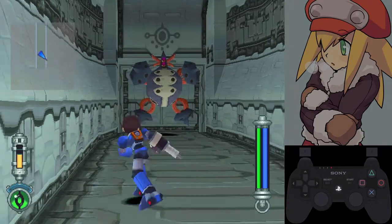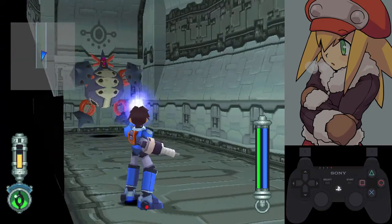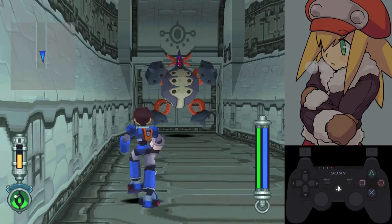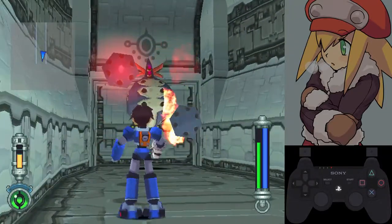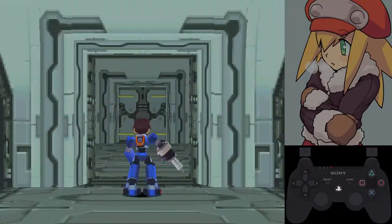He throws it far. So what we're going to do is shoot in between the left set of two and the right side — right then left, but I prefer left first. Get up close, back up a tad, left then right. Didn't get all of it, but still not difficult.